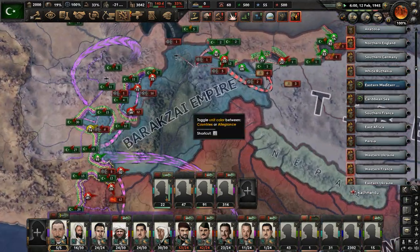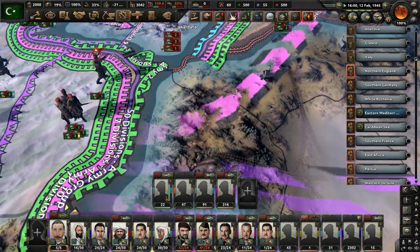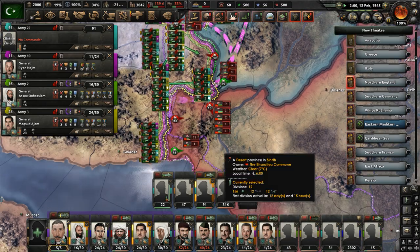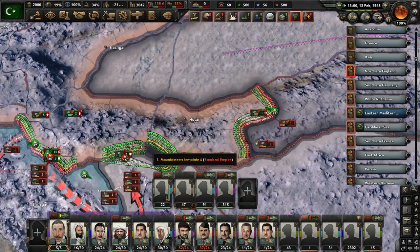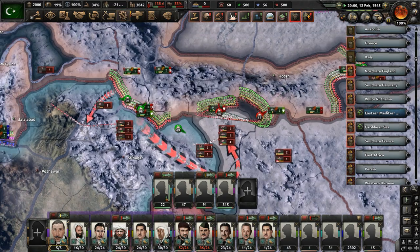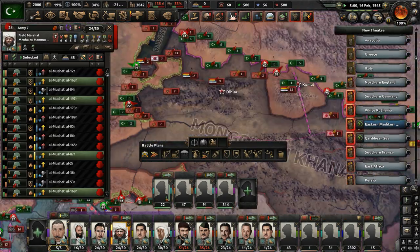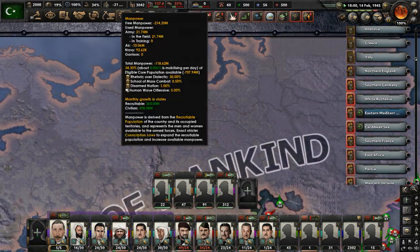We are making our way more in Afghanistan — we've got to now take stuff in the western part of the country. Let's advance through here, take some ground, and get a wider front with India. Are we holding out in our front lines in East Turkestan? It looks like we are for now. These units have no manpower — we really need the manpower game. I'm going to go crazy.